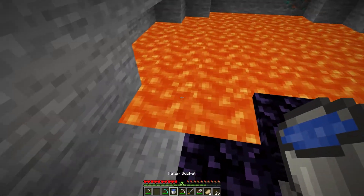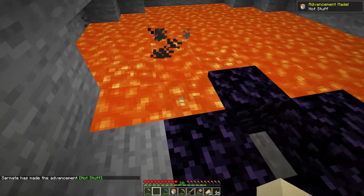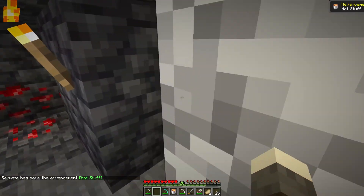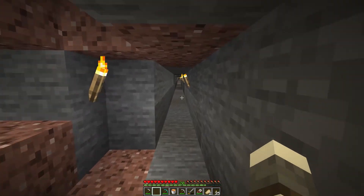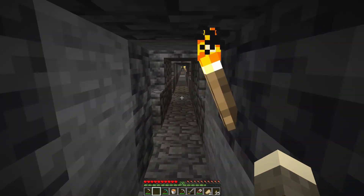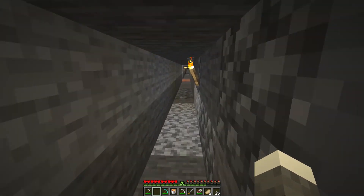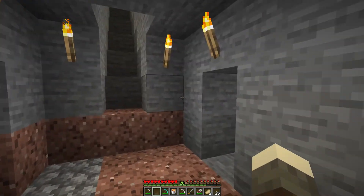I cleared this all out and here's our lava pool. Pop a bucket of water here — look at that, you get the water back. I did that for a while and got about 16 obsidian up top. A crafting table and a nether portal is what I had in mind for that, and of course there's ender chests and other things that use obsidian.